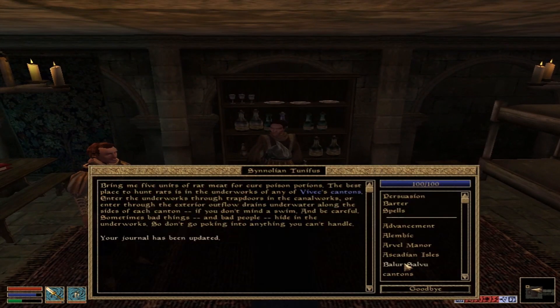Bring me five units of rat meat for Cure Poison Potions. The best place to hunt rats is in the underworks of Vivek's Cantons. Enter the underworks through trapdoors in the canal works, or enter through exterior outflow drains underwater along the sides of the canton. If you don't mind a swim — and be careful, sometimes bad things and bad people hide in the underworks. Don't go poking into anything you can't handle.